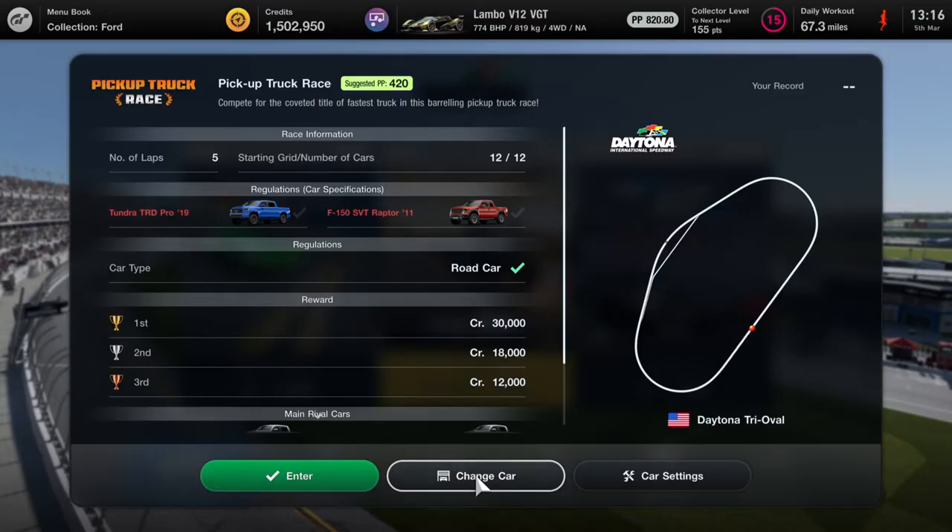What's up guys, man from Skullbusters, and today we're on Gran Turismo 7. This is going to be the trophy guide for Heavy Haulage. What you have to do is go buy yourself a pickup truck. As you can see, I can't go any further into the game because I have to go buy a pickup truck.